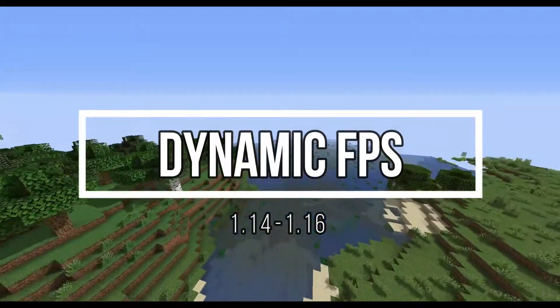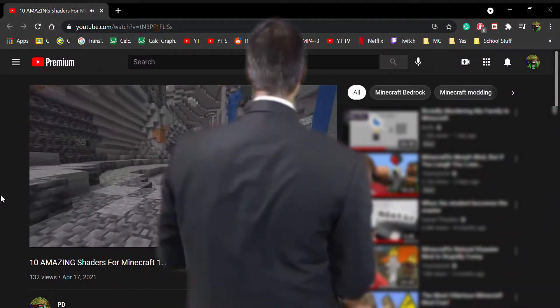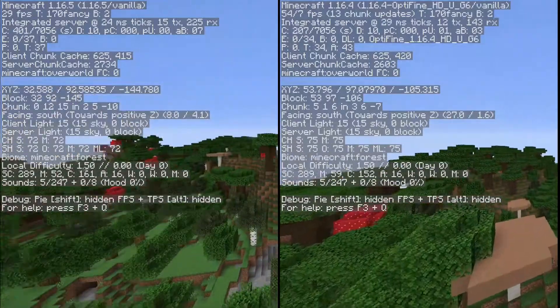Next up we have the Dynamic FPS mod. This mod mostly focuses on reducing the amount of lag and performance issues on your computer when your Minecraft is open in the background. It also helps with FPS boost while playing the game, in a similar fashion to Entity Crawling.